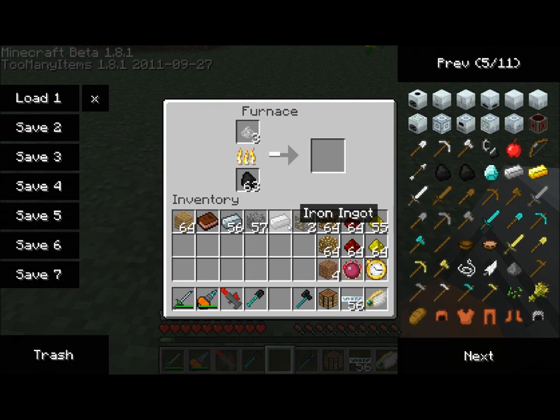What does the Macerator do? It doubles your income from mining when it comes to iron, gold, tin, and copper. This does not work on diamonds, because diamonds drop directly as diamonds and not diamond ore. And I don't even think if you put diamond ore in the Macerator it would work — I doubt it would.